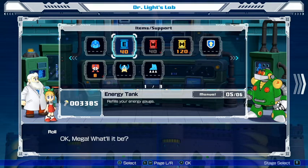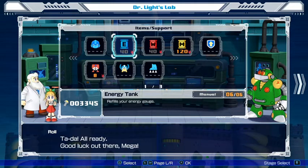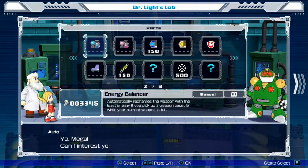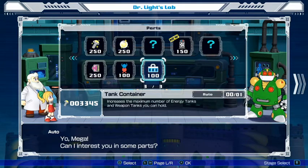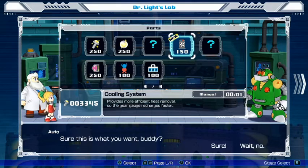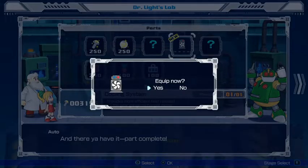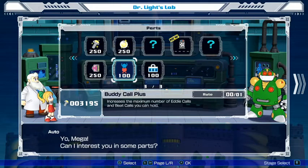I shouldn't need any more energy tanks now, but I just want to top it off — just peace of mind. Ooh! Makes bullets appear more — why did I not realize there was another upgrade? Provides more efficient heat removal so the gear gauge recharges faster? Heck yeah. Are you sure this is what you want, buddy? And there you have it! Heart complete! Buddy Call Plus — increase the amount. Okay.